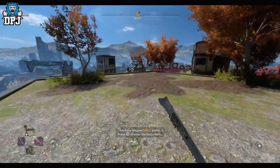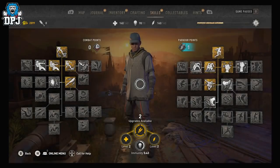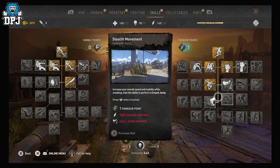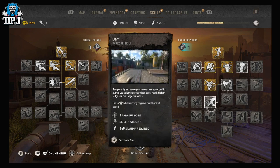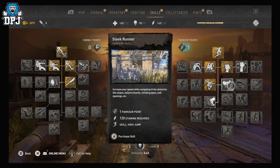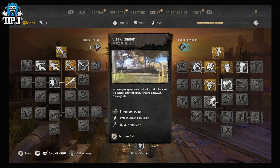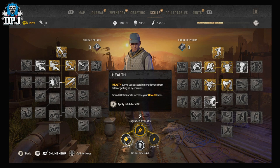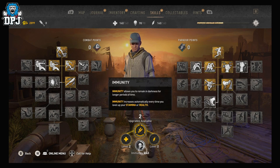Oh, I got an unspent skill point — that must have been from that thing I just picked up. It's a parkour skill. Anything that increases my movement speed — 'increase your speed while navigating' — actually, you know what, I like that. We'll take that.